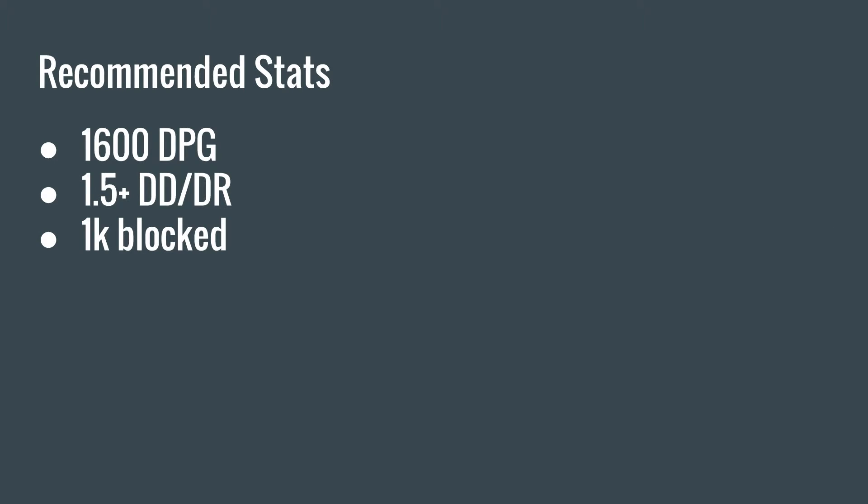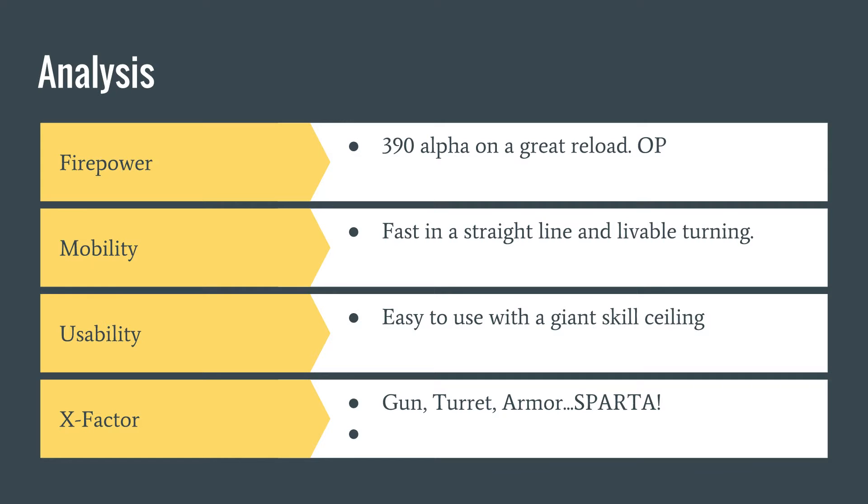Analysis. Firepower is phenomenal — it's 390 on a great reload. It's actually OP. Mobility: good in a straight line, livable turning. Usability: easy to use with a giant skill ceiling. Because the tank is tier 8.5, if you use the IS-3 properly, you will be able to dominate every other tank in tier 8.